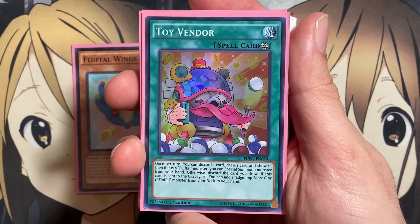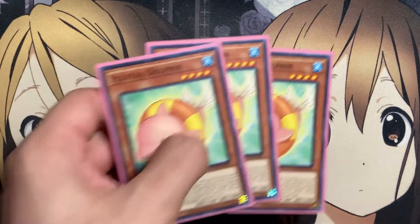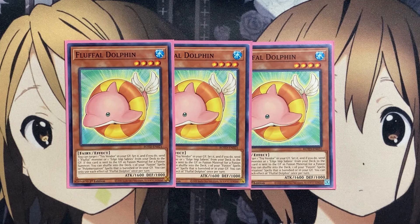You do have to discard one to get the draw card from the effect of Toy Vendor. Another three-of is Fluffal Dolphin. You can target a Toy Vendor in your graveyard and set it. If you do, send one Fluffal Monster or one Edge Imp Sabers from your deck to the graveyard. If this card was sent to the graveyard as fusion material for a fusion summon, you can shuffle one of your fusion spells or Polymerization spells that is banished back into the deck. This gives you recycling power, being able to reuse your fusion spells and recycle your Toy Vendors as well.